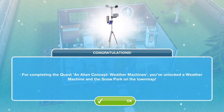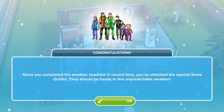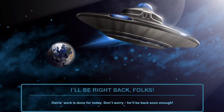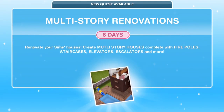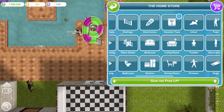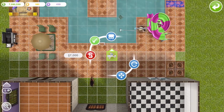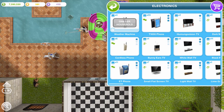Congratulations! For completing the quest 'Alien Concept Weather Machines,' you've unlocked a weather machine and the snow park on the town map. And because we completed it within the time limit, we've also unlocked special snow outfits. Osiris has left a little message — his work is done for today, but he'll be back. The weather machine is in the electronics section of the home store, costs 70,000 simoleons, and you can only use one per household.